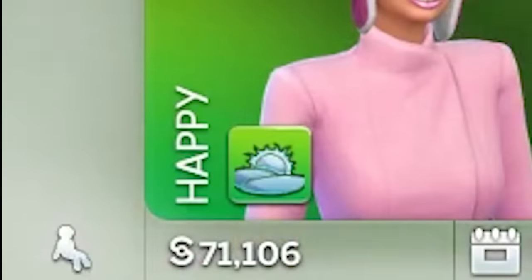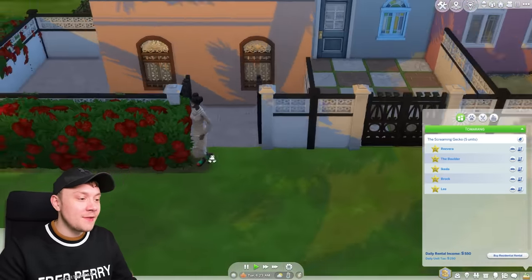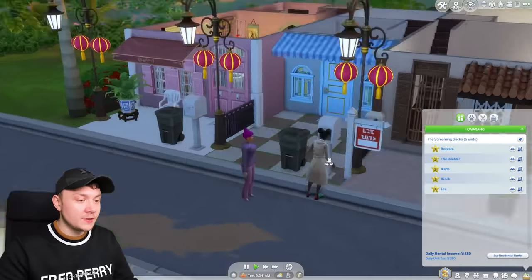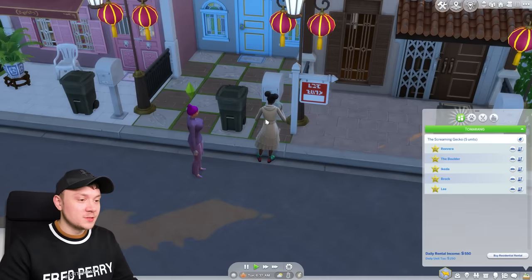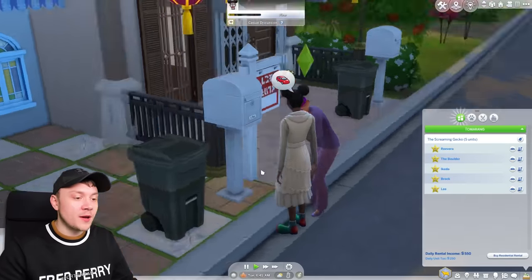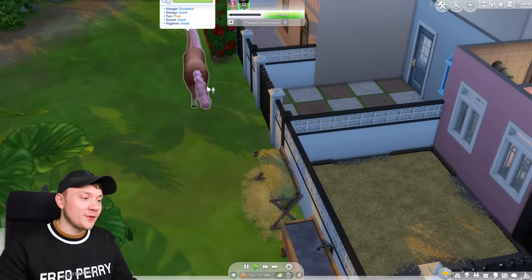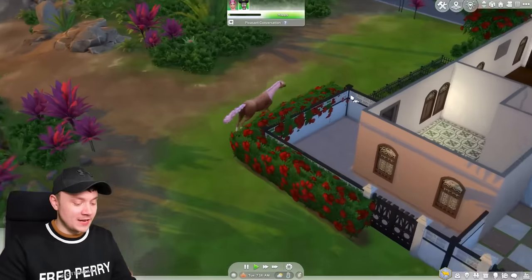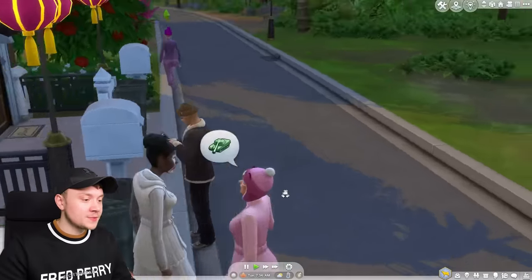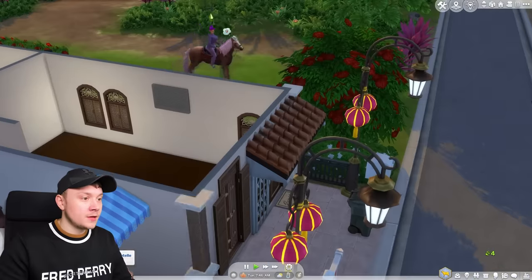I really want to buy the one we're living in — this is such a shame. Oh look, there's Courgette Clarence! She's come to get mail out of the wrong mailbox. Should we introduce ourselves? We don't actually know her yet. There's a Tomerani introduction — like a bow — which is what Tomerani people do. That's really cute. I feel really bad that we've got a horse; I wonder what it'd be like to take him for a little ride around Tomerang.